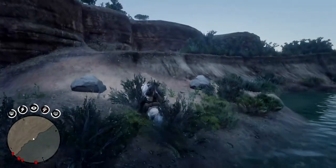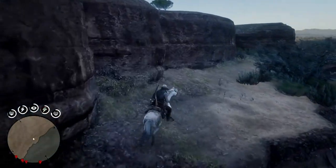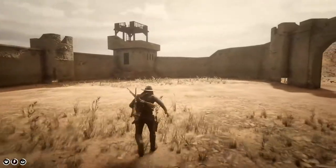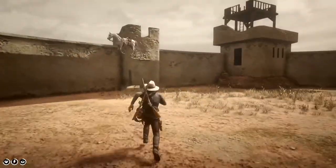Now just walk up this little ledge and you are pretty much free to explore everything out of bounds related, which isn't much. Here in Mexico, on this part of the map, you can enter Fort Mercer from Red Dead Redemption 1, but that's pretty much it.